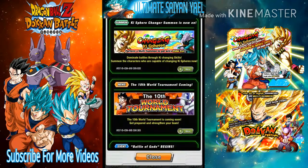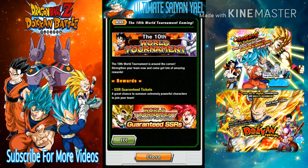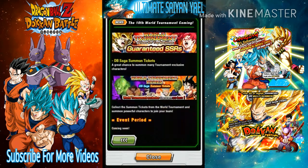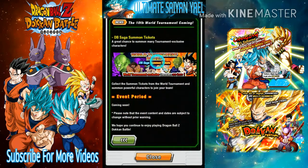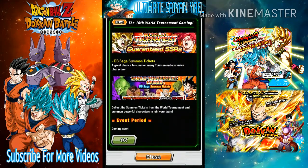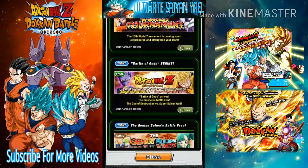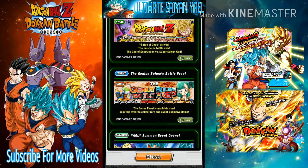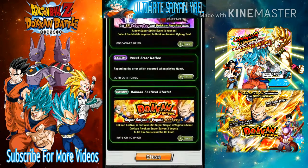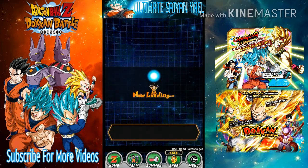The tenth world tournament is coming and will feature Cooler. I have yet to pull an SSR off the Dragon King tickets, and if I pull anything off a guaranteed ticket, I want it to be Super Saiyan Blue AGL Vegeta. Bulma's Battle Prep is also back, so farm items for the world tournament — it will help. And of course the Vegeta Dokkan event and more is on the way.